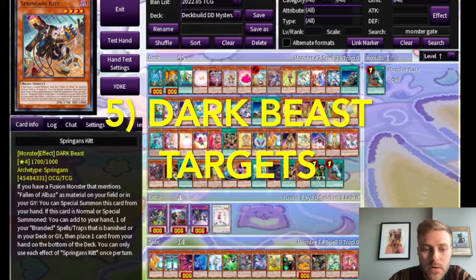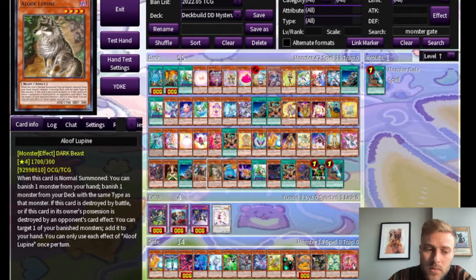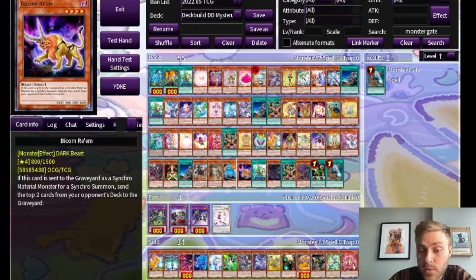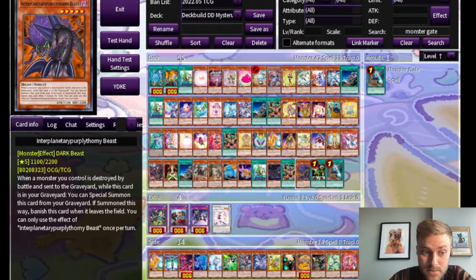Finally, we'll go over the targets for Jerry. There aren't a lot of good dark beasts in the game, so we can do this pretty quickly. Of the level fours, there is Springans Kitt, which is the best one I'd say because it lets you get your Albaz stuff rolling. Aloof Lupine lets you recycle banished cards. Hypnocorn only activates on normal summon — probably not great, but you will need multiple targets if you're trying to use Ties. And then Bicorn Re'em lets you mill your opponent further if you use it as synchro material, but it is not itself a tuner, so that could be difficult. For Downbeat, the only interesting target is Neospatian Dark Panther — if they have a very strong boss on board, you can just copy it. The Transmodify target is Interplanetary Purrely Thorny Beast, which can bring itself back from the graveyard if something you control is destroyed by battle, but only one time and then it will be banished.